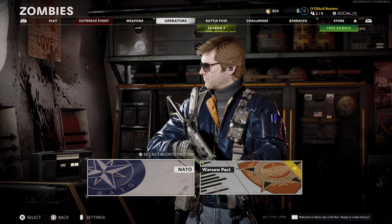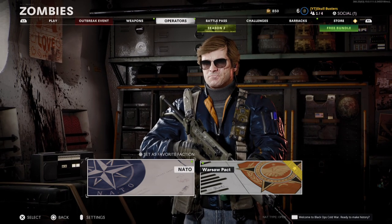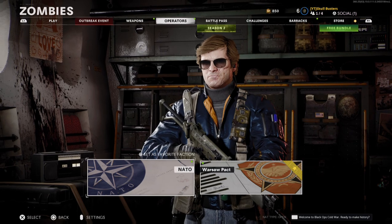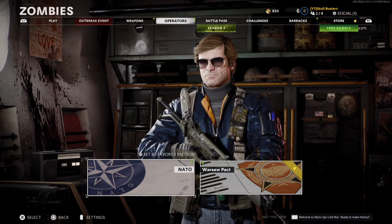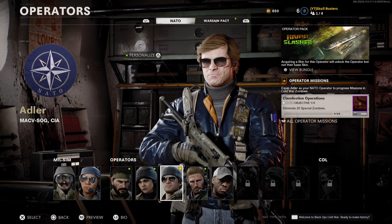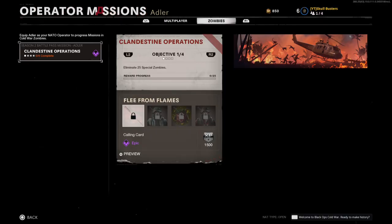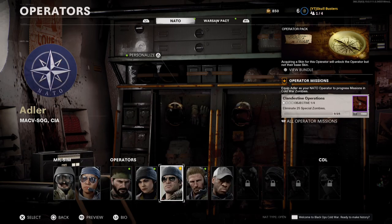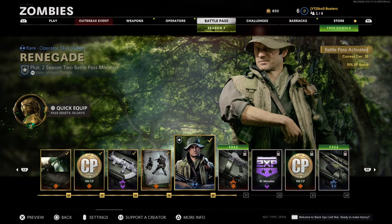What is up guys, Matt from Skullbusters. Today we're on Cold War and there's going to be zombies. We're going to do the customization for Adler, so if you don't set your favourite faction as him before going into zombies, this one's going to be Clandestine Operations. If you go over to him, you unlock this around battle pass tier 20, so head over to the battle pass — that's where you're going to unlock him.